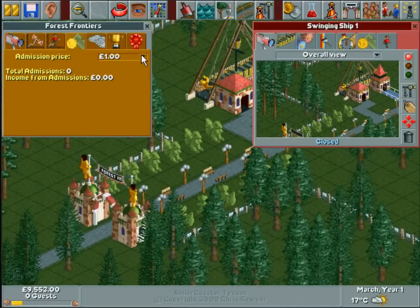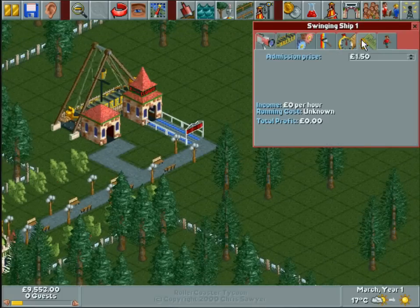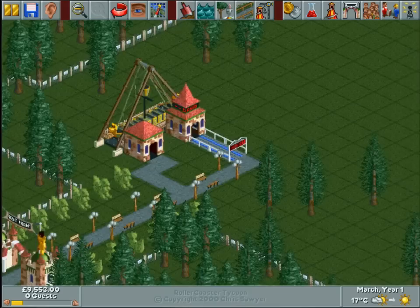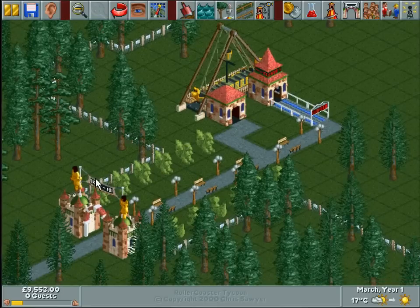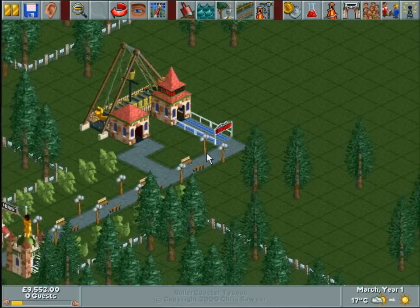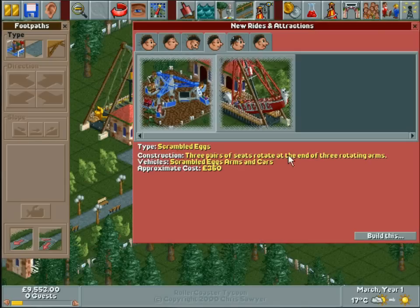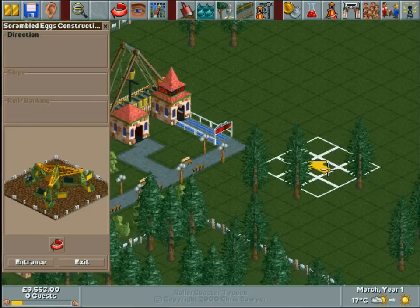Now we've got an attraction — I think we can open it. I'll make the admission price free. How much is this? 150 — that sounds good enough. Generally what you want to do is either have them pay when they come in and have rides at a discount, or have them come in for free and let them pay for rides. I'm going to start off doing that and may change it as the scenario goes on. So I'm going to build some scrambled eggs.